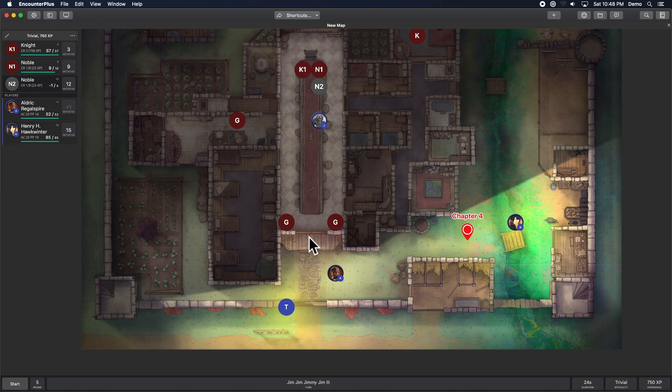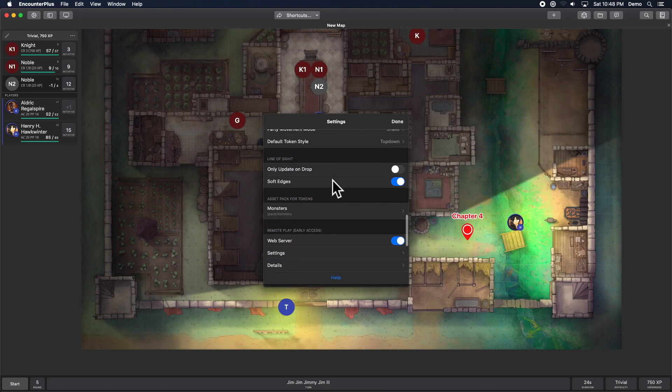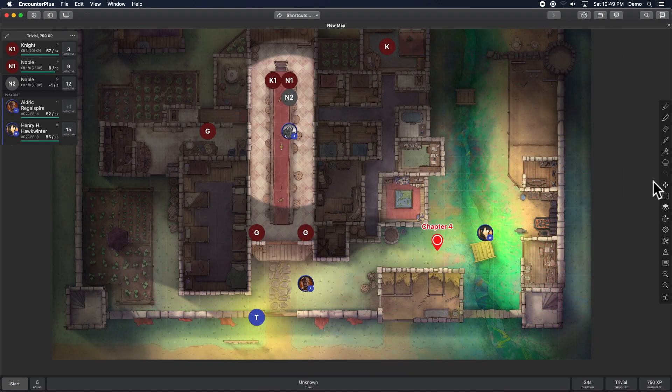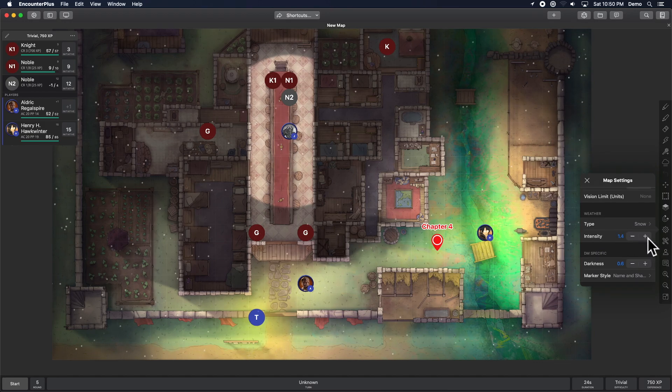A quick run-through of other things that have moved around: web client settings for online play with a subscription have moved into the main settings now — so here they are under 'web server.' There are shared party vision options, new fog of war tools to explore, a new layer just for lights, and map settings have been split with some tools moved into their own section. There are also new grid options including metric grid styles and corner-style grids, a vision limit setting, and weather effects — for example, you can make it snow.